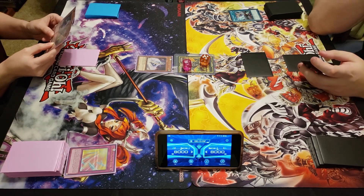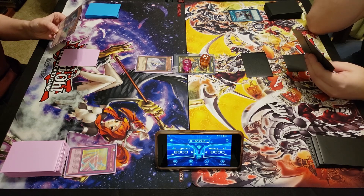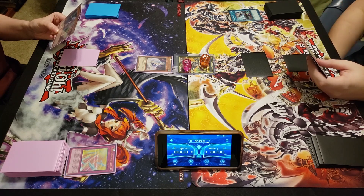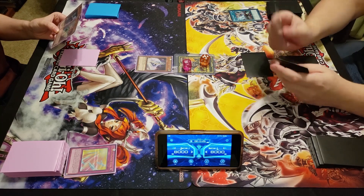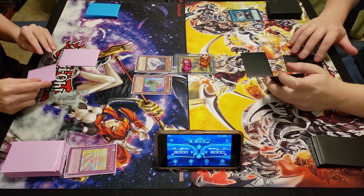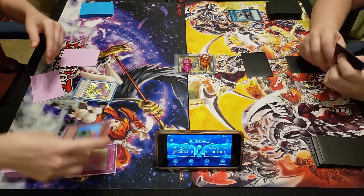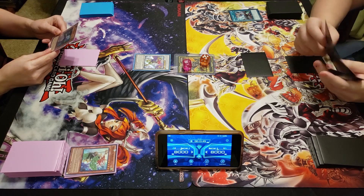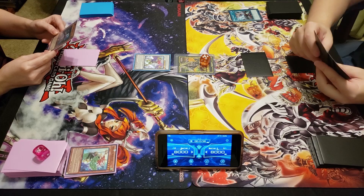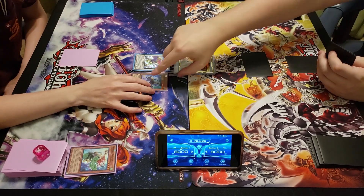I don't think he would go to graveyard, but the comments will let me know. I really don't think so - like before when it would stop dangers, if you Ash it, I think he just stays in your hand. There's another card you can hand trap it with and I can't remember which one. What you got? You bought yourself a turn, but is it enough? Normal Summon Harpy Perfumer, Synchro. Then during the End Phase - oh, do the trick I taught you!